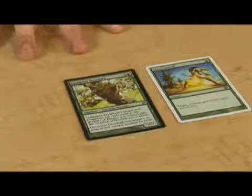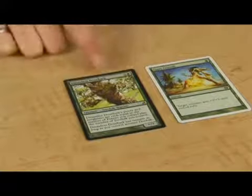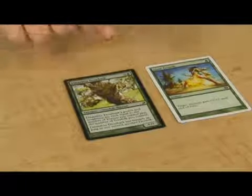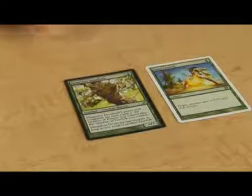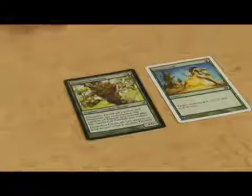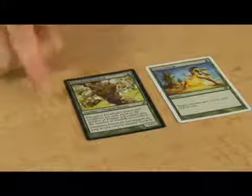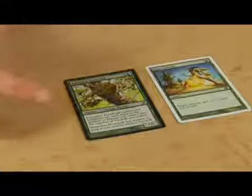If you have 4 forests out and no other treefolk, it will be a 4/4. But the +3/+3 from Giant Growth is applied after those stats are defined as 4's. That means after Giant Growth resolves, it will be a 7/7 rather than continuing to follow the instructions on Dauntless Dowerbark.